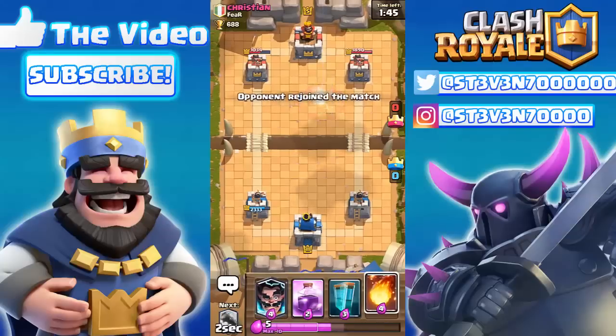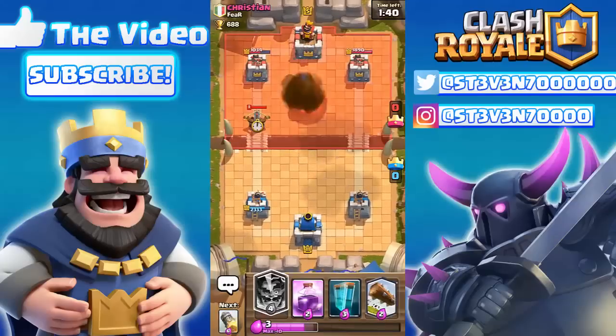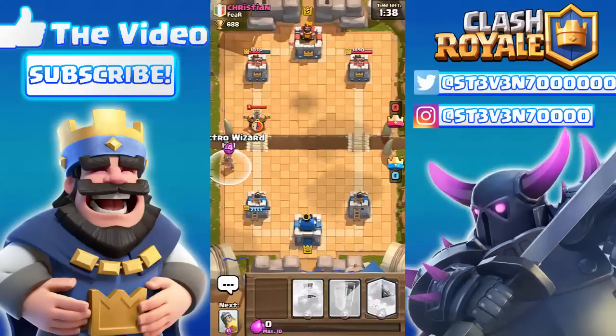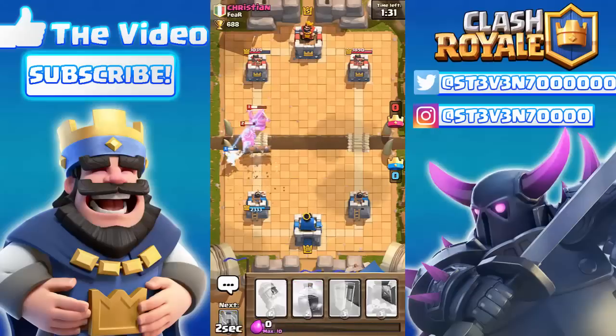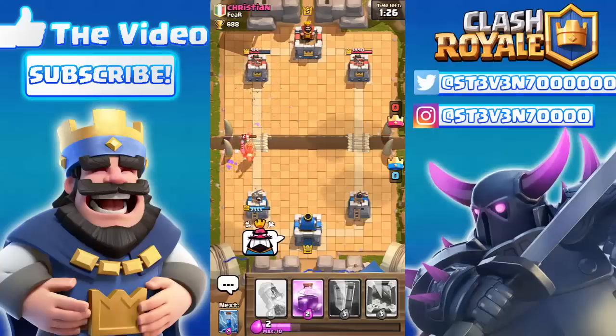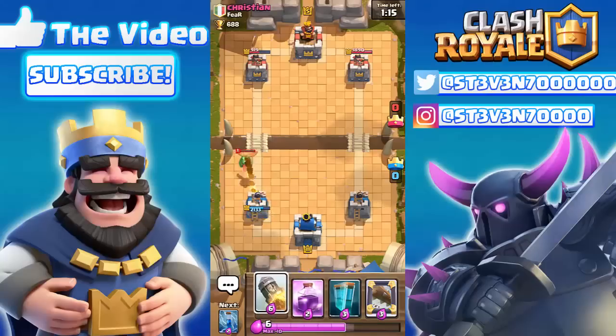Anyways, we're just gonna cycle through. I know he's gonna drop an Executioner soon — there it goes. Dropping the electro wizard right there; it should stun the Executioner and prevent it from attacking at all. It's just so overpowered. The prince is gonna charge towards my tower but my level 11 tower easily takes it down. What I'm really focusing on right now is cycling back to my electro wizard and getting it to the tower to take the three crown. We don't have to use the mirror or clone spell.